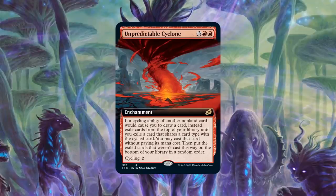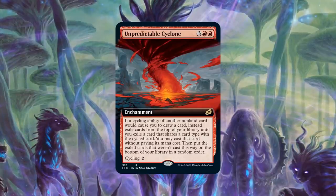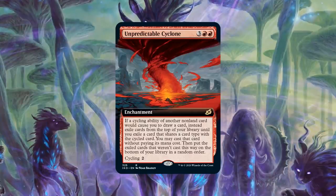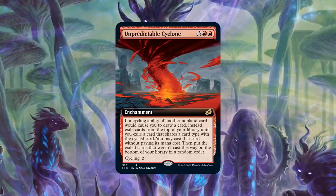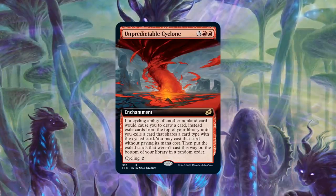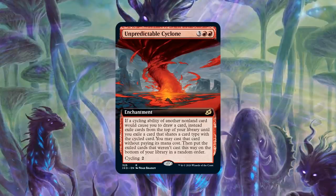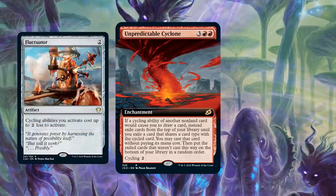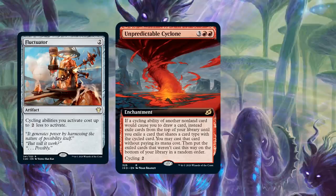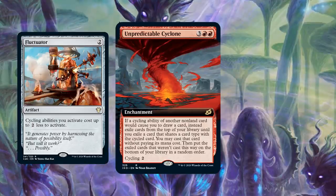That is so good when you consider that cycling normally costs just one or two mana. You're going to be getting more value than what you're paying almost every single time with Unpredictable Cyclone on the battlefield. You can do even crazier things with older cycling payoffs — Fluctuator reduces cycling costs by two, New Perspectives lets you cycle for free as long as you have seven or more cards in hand. Get one of those alongside Unpredictable Cyclone and you could potentially play through your entire deck in a turn — just keep cycling for free, casting big things until you play literally everything in your deck.